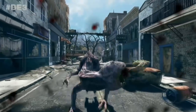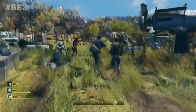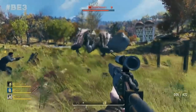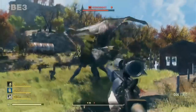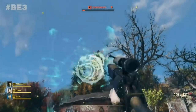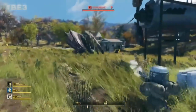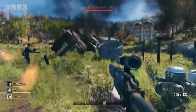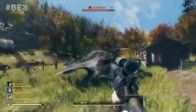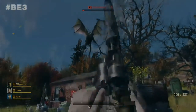Moving on, the next creature we were introduced to was the giant mutated bat-like creature called the Scorch Beast. What's really funny is that when the first teaser trailer came out — the one that's inside the vault only — I was going to do a speculation video about what new creatures the game might have based on what animals live in West Virginia. One of those creatures I'd predicted was a giant bat that would attack from the air like Skyrim's dragons, and lo and behold here they are. The Scorched Beasts, as far as I can tell, are not from any folklore and are in fact just giant mutated bats.